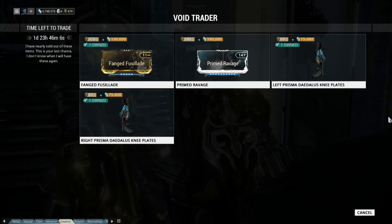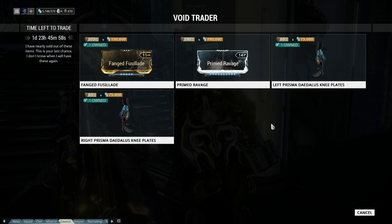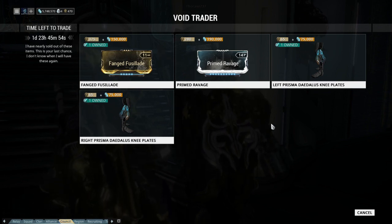The last two are the Prime Dedalus Knee Plates for 65 ducats and 75,000 credits each. I will link in the description below showing what they look like on Excalibur, since they've been in rotation before. Thanks for watching guys — please make sure to like and subscribe and leave any comments down below, and I will see you in game.